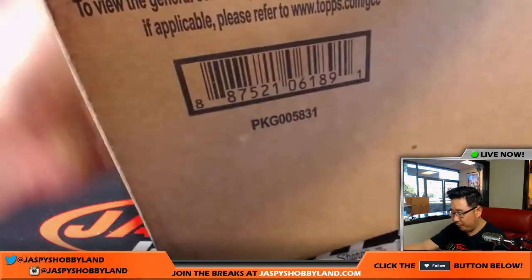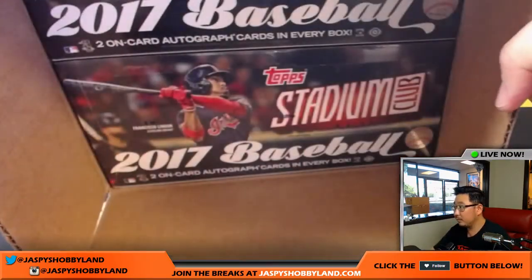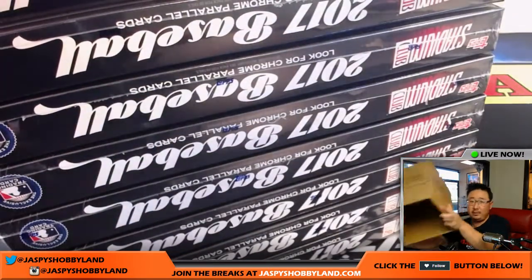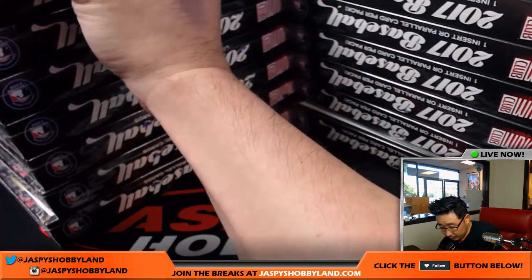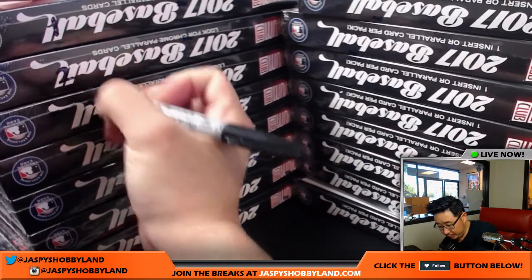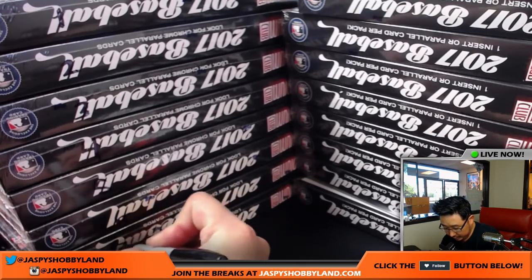Let's go to our first case right here. Let's pop open the cases and we'll select the boxes that we're going to do — we'll use the random number generator. Two on-card autos per box — nice. So let's number all these boxes. You'll see that one right there: there's one, two, three, four, five, six, seven, and eight.